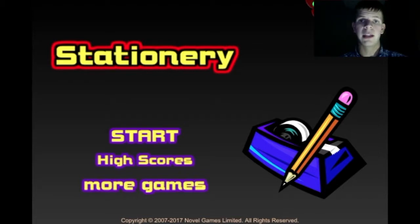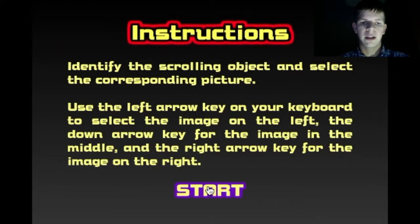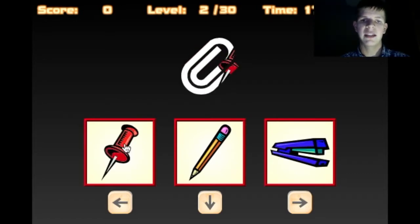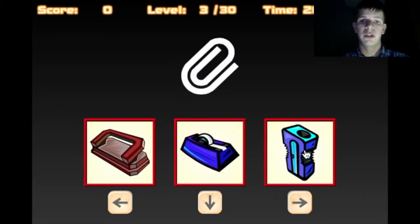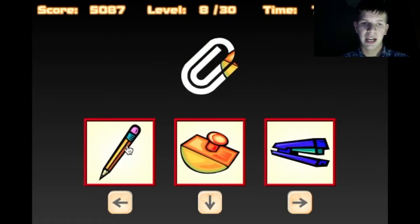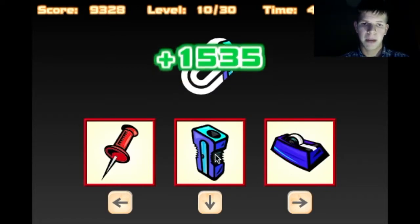But today I'm going to be playing this game known as Stationery. And this one is very, very easy — I'm not sure you guys will have that much of a struggle playing this. It's really, really, really easy. All you have to do in this game — if we just start real quick — is use the mouse or the arrow keys to click the object. So we have that object right there in the paperclip, and you've got to click on that object that you see.